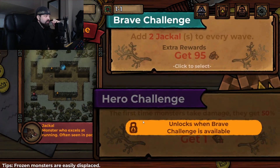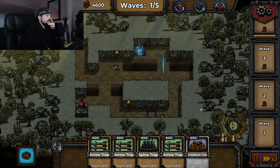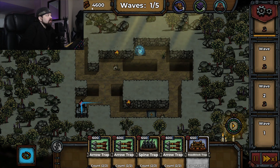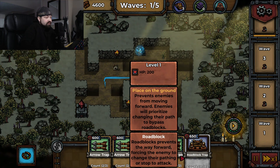Okay, this is the battle phase. This is really loud — I'm turning it down on my end. Hopefully I don't have to turn it down for you guys, but I'll worry about that in post. Alright, brave challenge: add two jackals to every wave. Let's not make it hard or anything, let's just go. We have 4,600 wood or lumber or whatever it is, and each card has a cost on it.